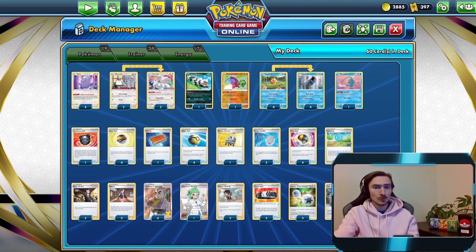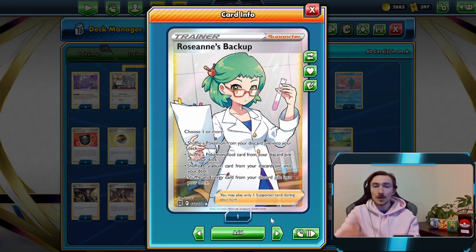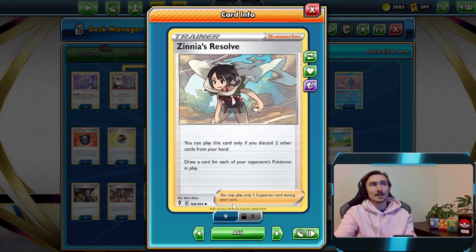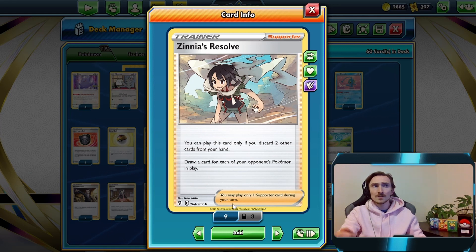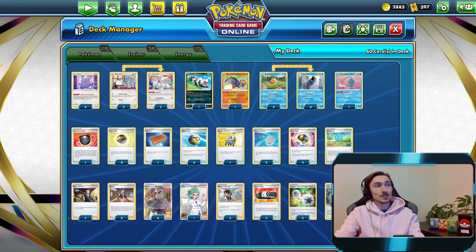Two copies of Boss, two copies of Marnie, four Research, one copy of Roseanne's Backup. Since we fully rely on Special Energy as our only means of powering up attackers, it's a good way to get that back into the deck if we need it - also lets us get our Choice Belts and Stadium back. Two copies of Zinnia's Resolve - it's a handy card since we're running Special Energies and need to be careful what we discard. It lets us pick two cards from our hand, discard them, and draw as many cards as our opponent has Pokemon in play. Most decks right now are benching fully - Palkia's benching six guys - so it's effectively draw six with discarding two instead of Research. Three copies of Choice Belts, three Double Turbo Energy, and four Twin Energy. That's the decklist!